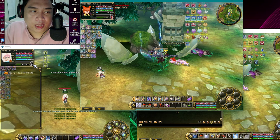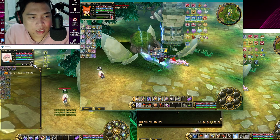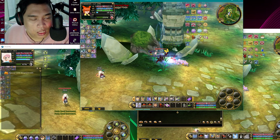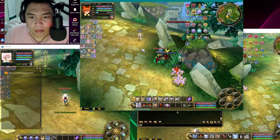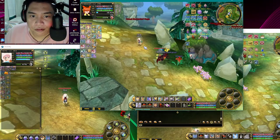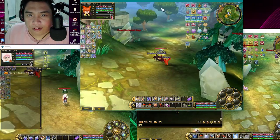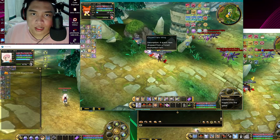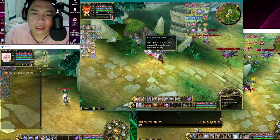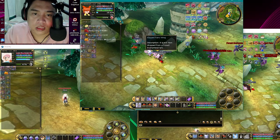I was at level 302 at 53%, and now I'm at 303 at 86% — that's 133% XP gained from a single lure. Imagine having two tanks: one luring on this side and one on the other side. That doubles the speed — and that's my secret for leveling characters from 300 to 350 in around one to two hours.